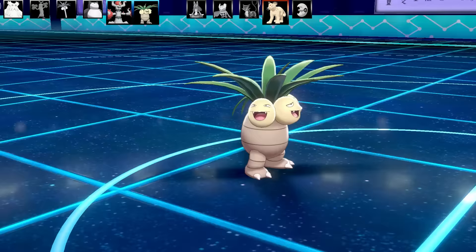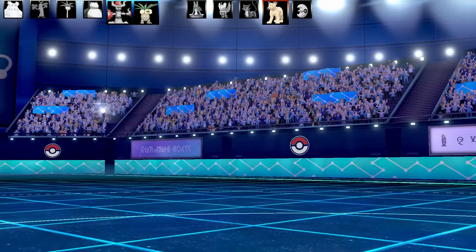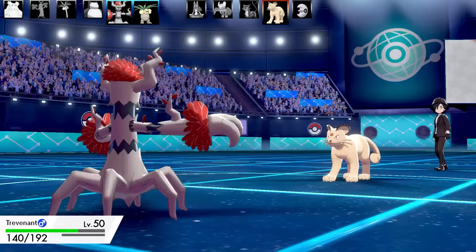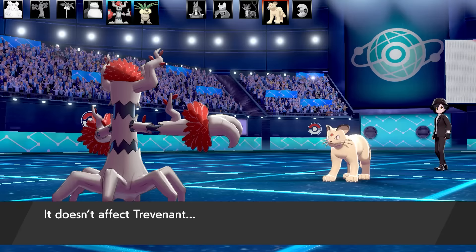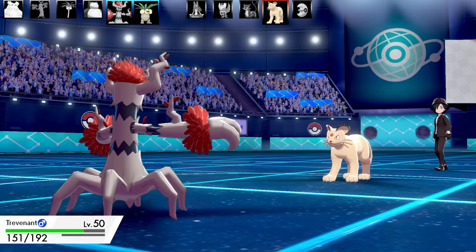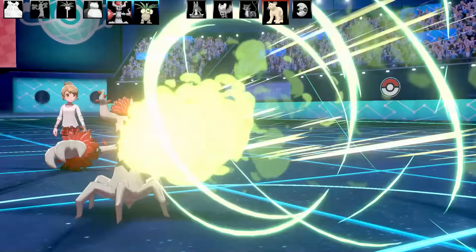Lunatone goes down to the Rowap Berry Infestation combination on Exeggutor. The last Pokemon is Persian. I swap Exeggutor for Trevenant thinking they'll just go for chip damage with Fake Out — it fails since Trevenant is Ghost-type. I get a free turn of Leftovers recovery. I go for Focus Blast — it misses. That was heartbreaking.